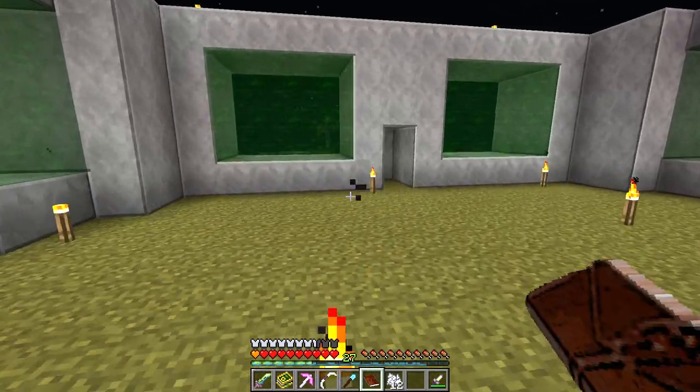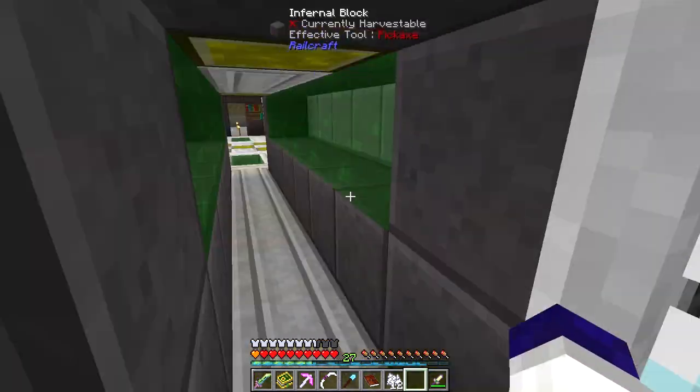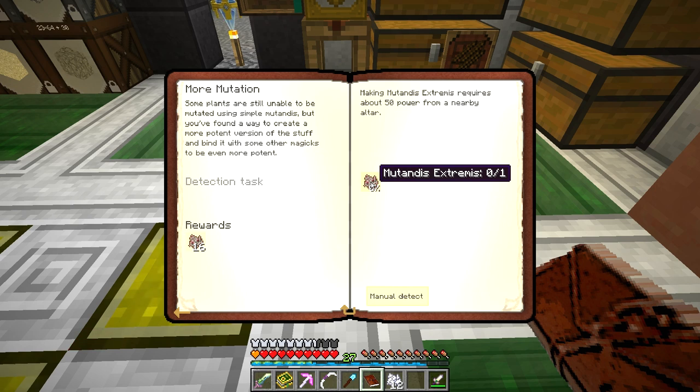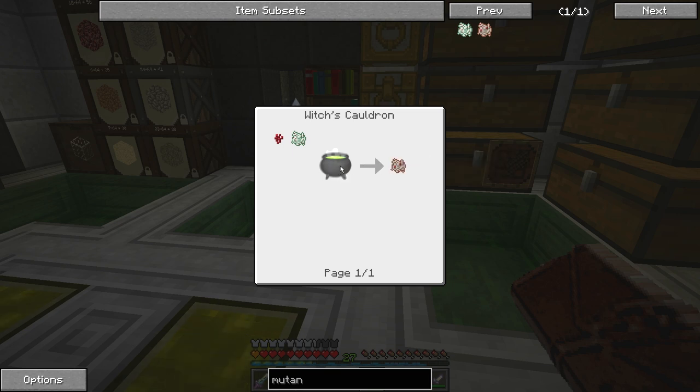I thought I'd do a few more quests in witchery before we wrap up. We need to make mutandis extremis — some plants are still unable to be mutated using simple mutandis, but you can create a more potent version. Making mutandis extremis requires about 50 power from a nearby altar. We need to use a witch's cauldron, which we made but never placed, so we need to go set that up. You throw in some nether wart and some mutandis and that'll give us mutandis extremis.